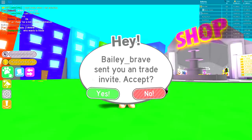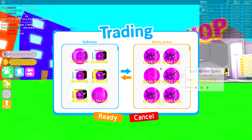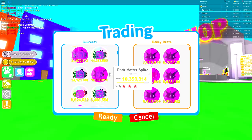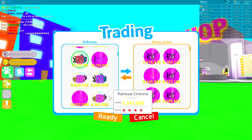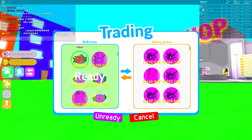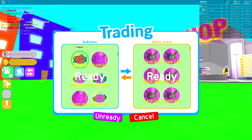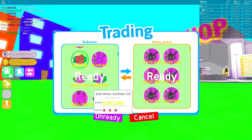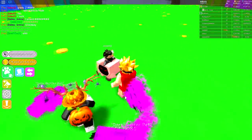This guy Bailey Brave has been desperately trying to join my game. His best pet is 7 million - I'm just going to give him a rainbow hydra. That's a pretty good pet to give somebody for no reason. He entered the giveaway and put a rainbow hydra - there we go, he finally got what he asked for in the giveaway!